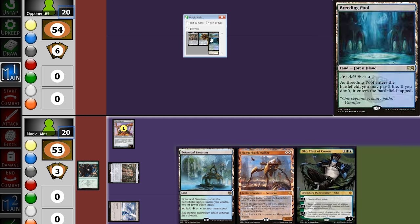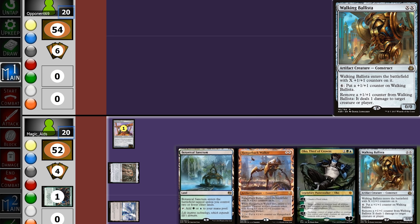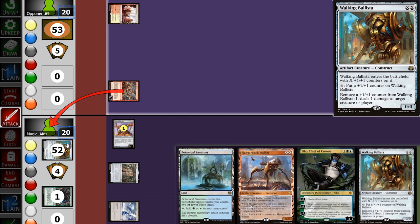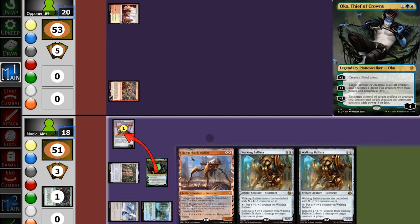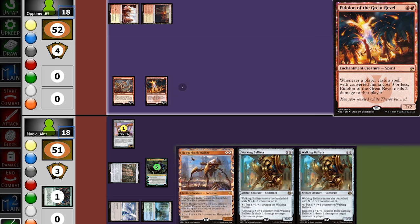Opening hand is really good, and we can even play Mox Opal this turn, so we'll keep. We play Ancient Stirrings — 5 cards to choose from, with Ballista seeming most logical. Fabulous turn 1. Opponent starts with Goblin Guide and swings in — we take 2 damage with Ballista on top. Now we get to play Oko, turning the Worker into a 4/4 Elk. We'll keep it to block and protect Oko.